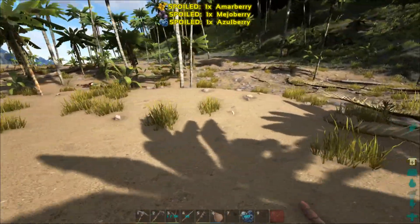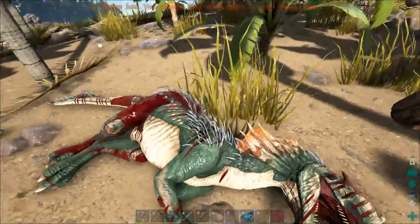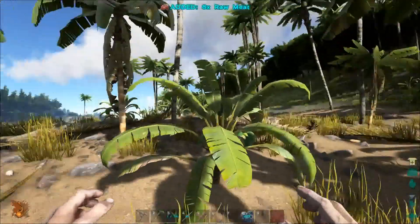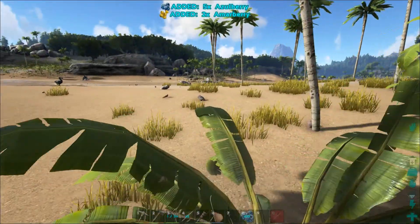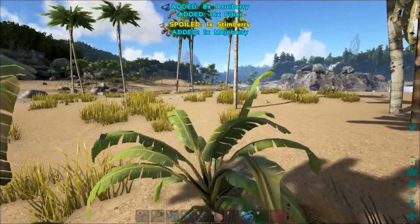Torpor didn't kick in fast enough and he died, and rolled all the way over here. I'm going to go for meat instead of hide this time, so I'll use the pick. While I'm in these lush trees, I'll pick up some more berries by hand and get some more fiber. I like to have a lot of extra resources on hand just in case I need it.